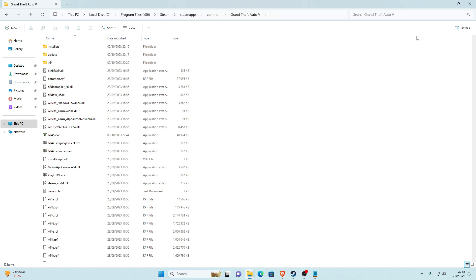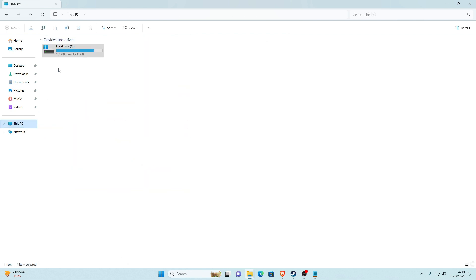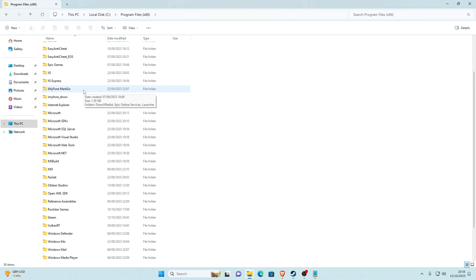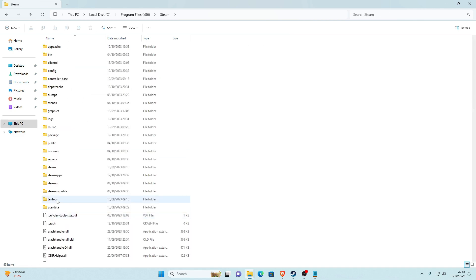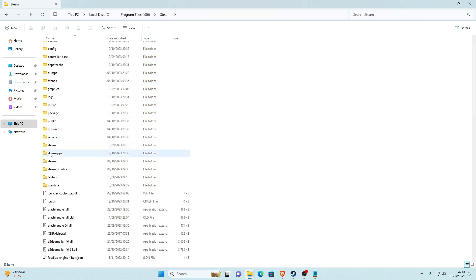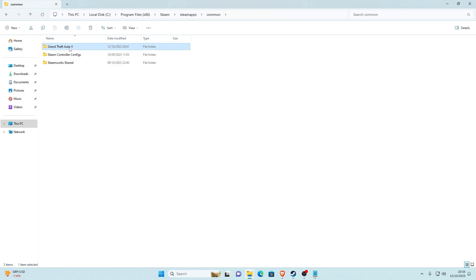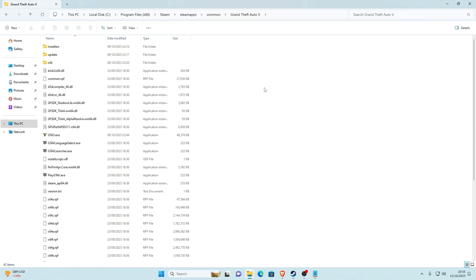If you're not a Steam user, I'm not sure how to do it on Epic, so I'm just going to show you the actual path. Go to your File Explorer, go to This PC, go to Local Disk, then go down to Program Files (x86), find Steam, go into Steam, then into SteamApps, then Common, and find your GTA V. I do recommend backing up your files before installing any kind of mods.